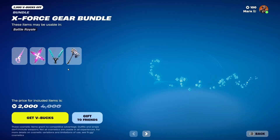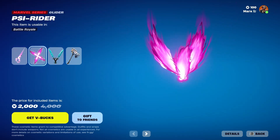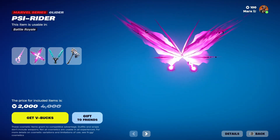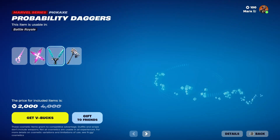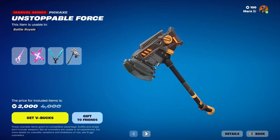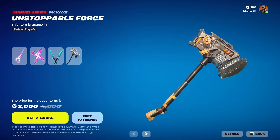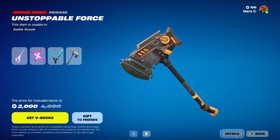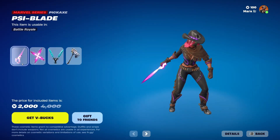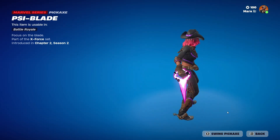We have X-Force Gear. I think that's pretty cool — I think this is one of them surfing forwards. Probability Dagger. Unstoppable Force. Seems like a lot going on here. Yeah, there you go. Quite a bit of swinging going on. Pretty cool.